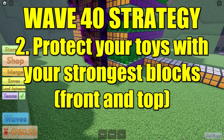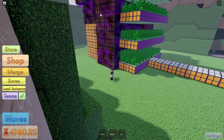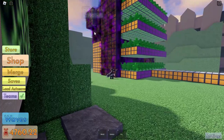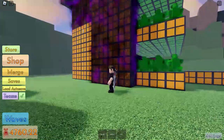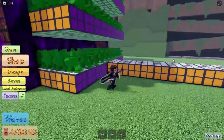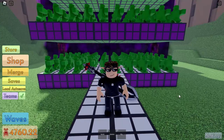The second strategy is to protect your toys with your strongest block. What you need to do is protect the front and the top of your toys. I'll explain why my build is like this instead of protecting the other side as well.